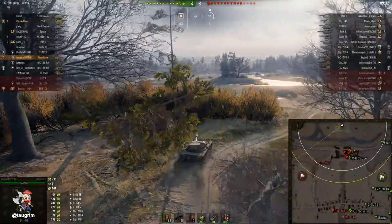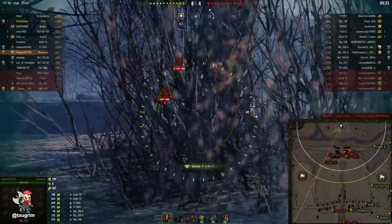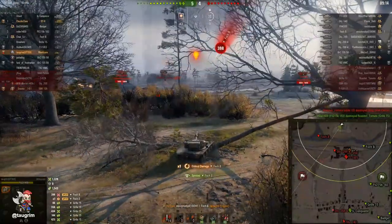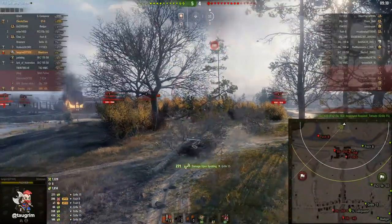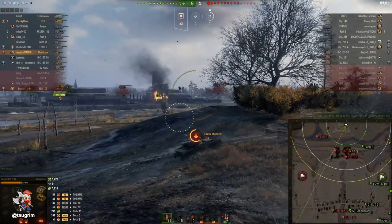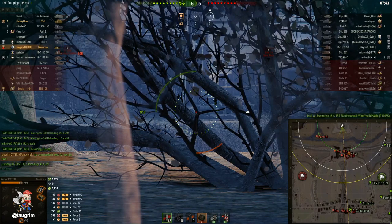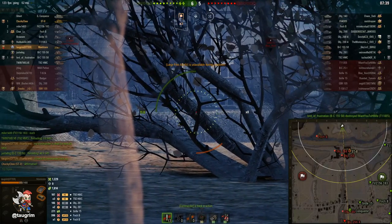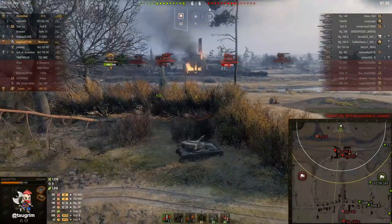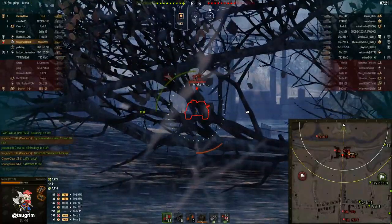In the last game one arty hit took off almost 1000 hit points. In a match with three arties it's like you've got to pretend it's raining — you don't want to stand out in the middle of the road. One of their 268 v4s rotated to the north part of the map, which makes sense. Now I've spotted their Gorilla and I back up so these bushes are opaque so I can fire without being spotted. But something really bad happens — I get lit by their Foch B because the bushes toward the Foch were not opaque. He spots me, shoots me, I get dumped on by arty, and my commander is now dead.